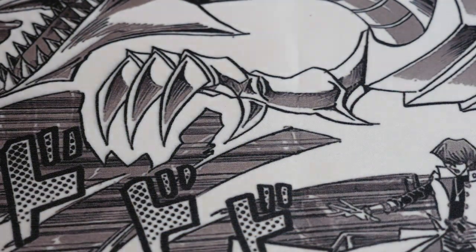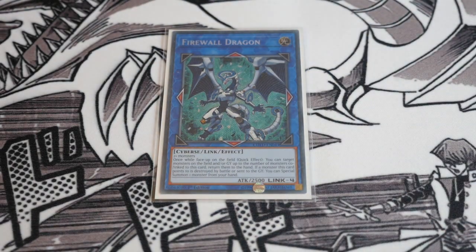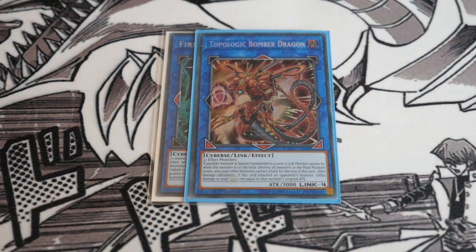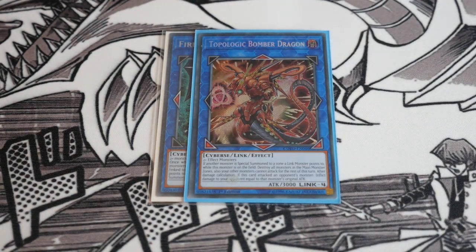Now onto the extra deck — this is where your money comes in unfortunately for the time being. You've got the one Firewall Dragon, very self-explanatory, really cool card. The one Topological Bomber Dragon. If you want to go budget, I would probably play Topological at two. Borolo Dragon is only about 20 to 25 quid, so it's still 15 quid less than Firewall. You can play that as well, and he can be massively important — just as good as Firewall with the steal effect.